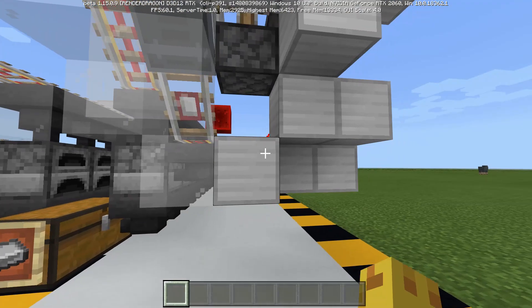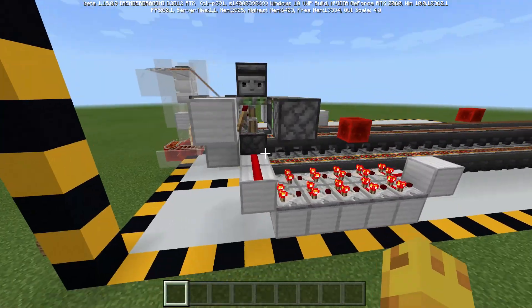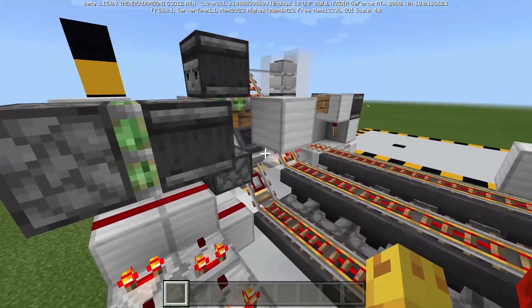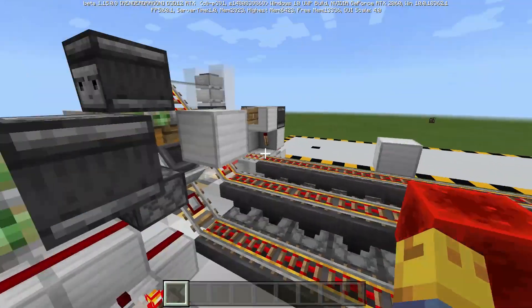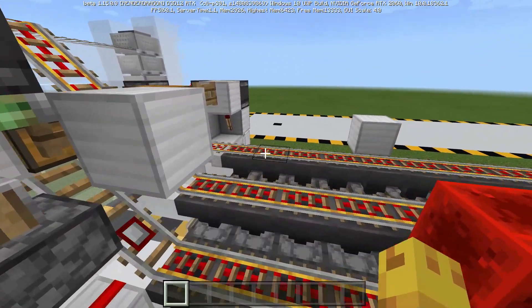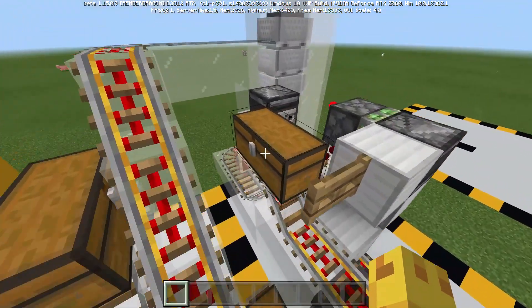We're using coal. You can see that this hopper minecart will pull it out extremely quickly, getting about two items per furnace. Then it will dispatch, go through, and come back to restock on another two items per furnace.